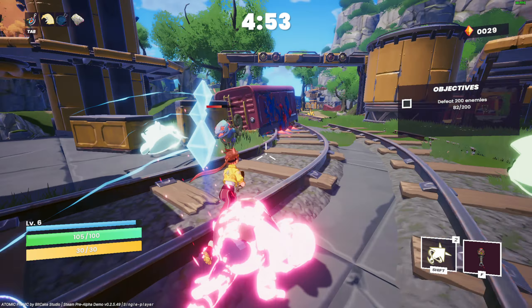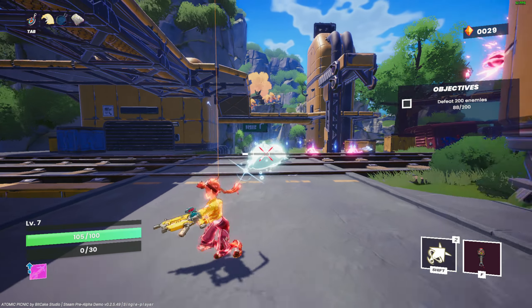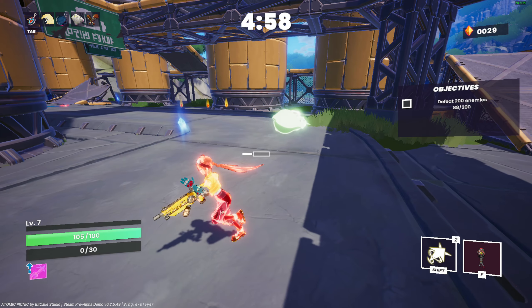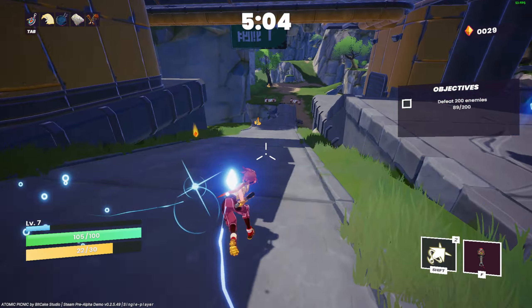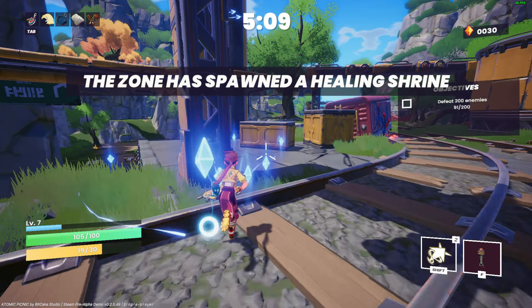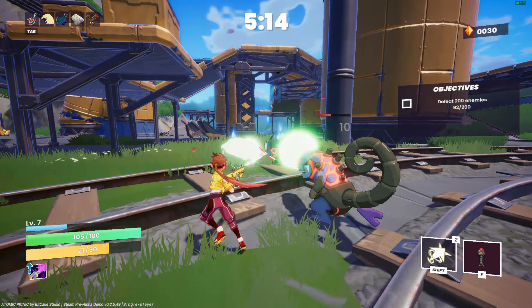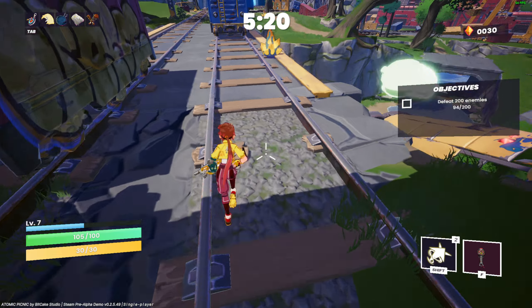I wonder if there's meta progression already in the latest build. Slugger — chance to fire a powerful secondary bullet. Give me a slugger. I don't know how it works. Oh flying enemies! So on spawn there's a healing shrine. Thanks but I do not need the healing shrine right now. You know what, let's move to a much more open area.